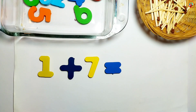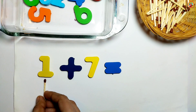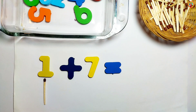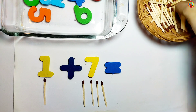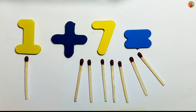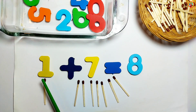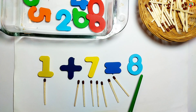1 plus 7 equals — look, we have 1 for the left side and 7 for the right side: 1, 2, 3, 4, 5, 6, 7. Let's count: 1, 2, 3, 4, 5, 6, 7, 8. 1 plus 7 equals 8. That's great!